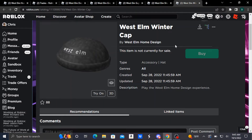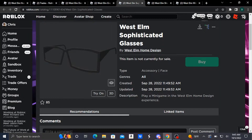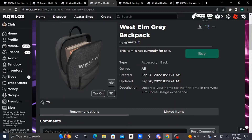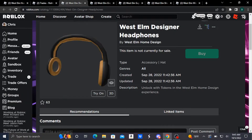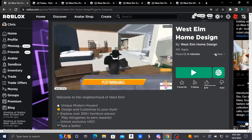Hey guys, welcome to another video. In today's video I'll be showing you guys how to get the West Elm Winter Cap, the West Elm Shoulder Plant, the West Elm Sophisticated Glasses, the West Elm Grey Backpack, and the West Elm Designer Headphones — all 5 of these items for free from the Roblox West Elm Home Design Roblox Event.